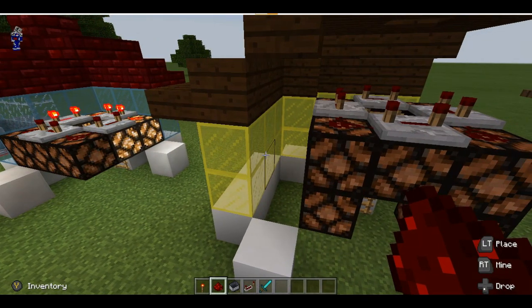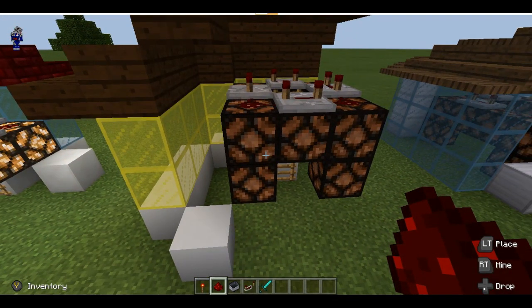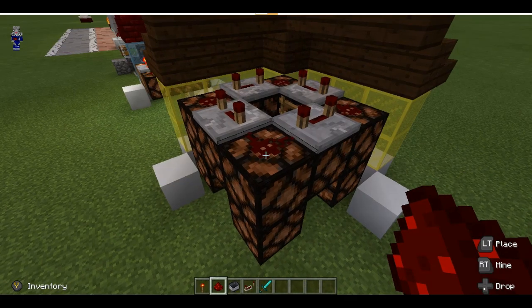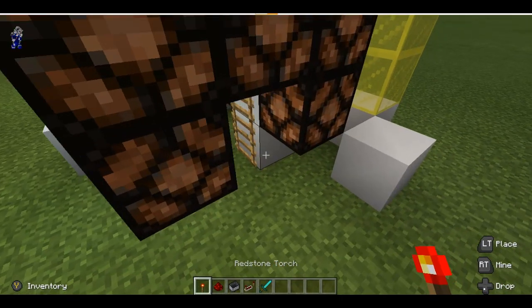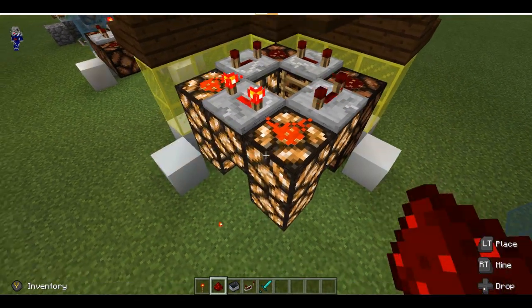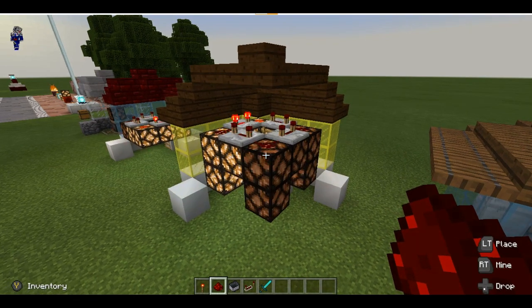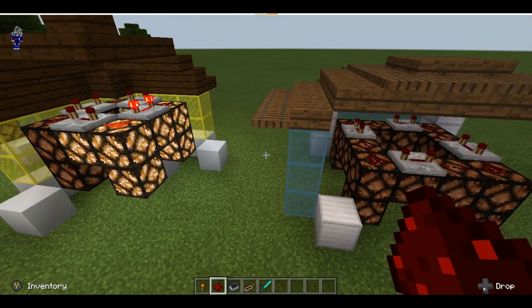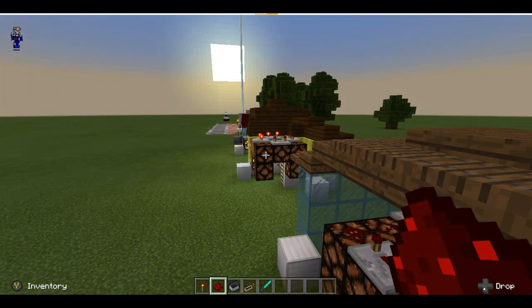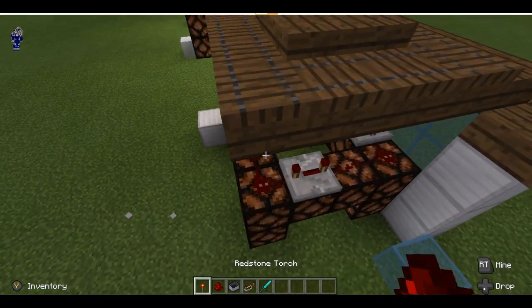If the top of your lighthouse extends slightly further out, you could put four more redstone lamps on the bottom of the four corners to expand on the three-by-three design, making it work more efficiently as well. Once again, the redstone repeaters are set to a three-tick delay. You could also expand this to a four-by-four design if you're using even mountain blocks or odd configurations.